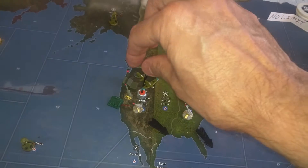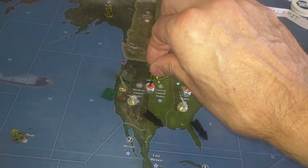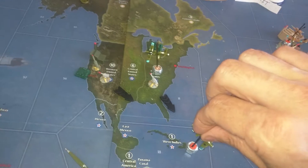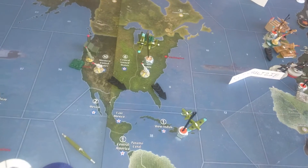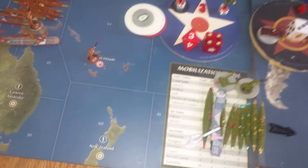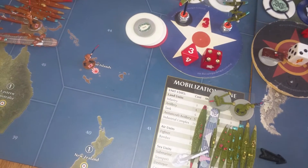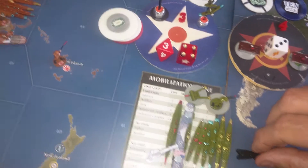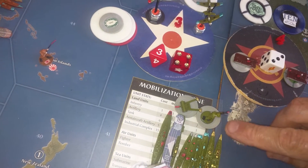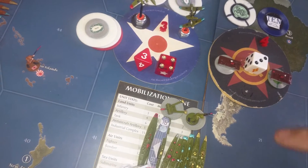These two planes from Western US are going to the West Indies. And this fleet in Sea Zone 41, going off the mobilizations — we're going to go two spaces to Sea Zone 25.